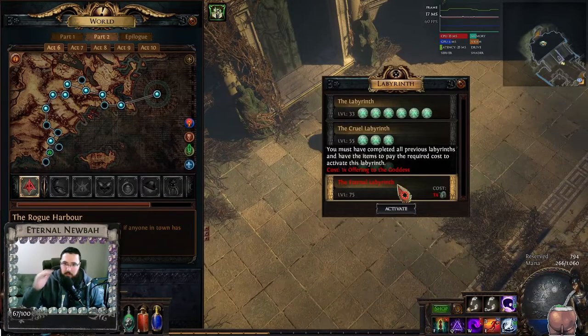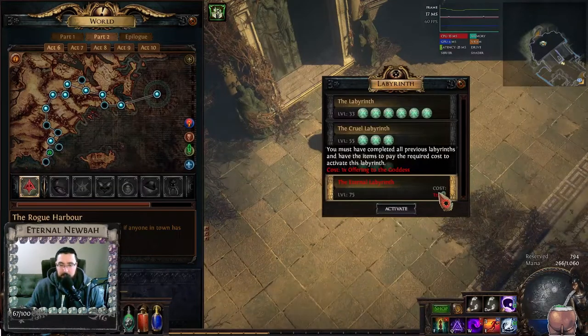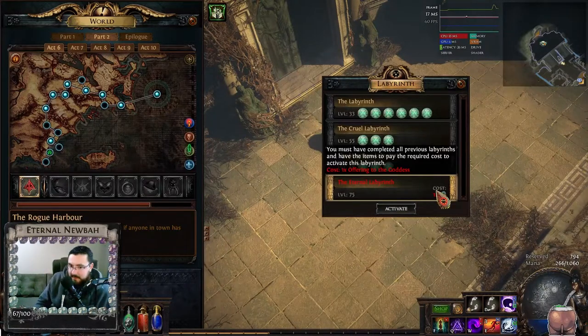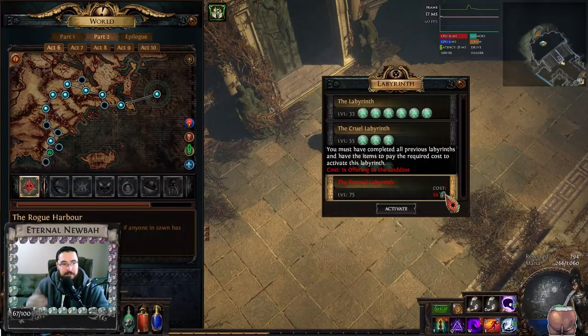Maps are divided into white, yellow, and red maps. Technically, you don't need to get yellow maps, you just need the Offering to the Goddess. But if you're playing solo self-found or you start in the League, you're probably going to have to get to yellow maps, and then find one in a labyrinth trial within a map.